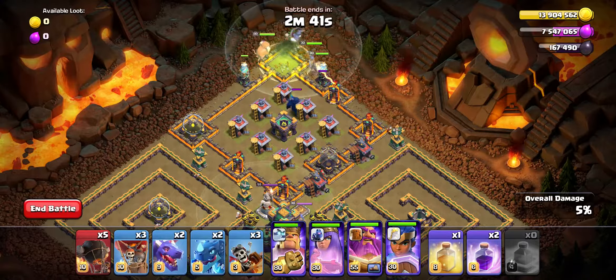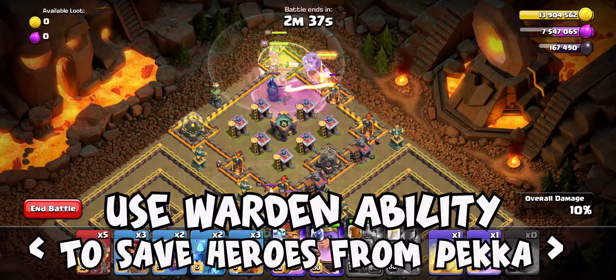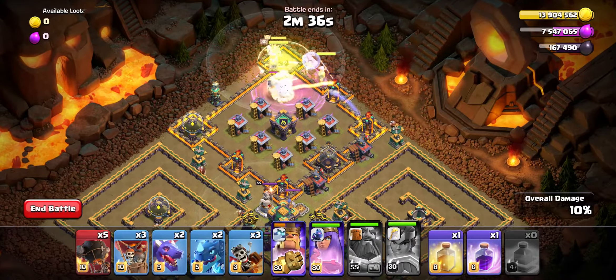Once the PEKKA starts to approach your heroes, get ready to pop the Warden's Eternal Tome ability, which will keep everyone alive while you deal with the PEKKA.